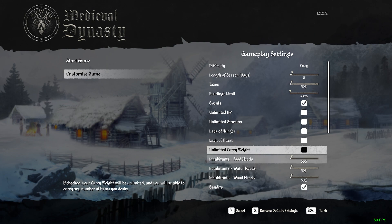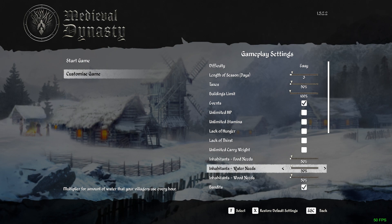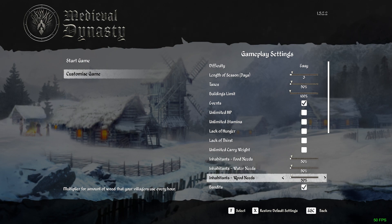Then we have this slider here — you can move it up or down. It determines how much food your people in your town need each hour. You can make it less or more depending on how you want to play. The same goes for water, because you have to supply food, water, and wood for all the people in your town. You can make these lower or higher depending on how hard you want the game to be.